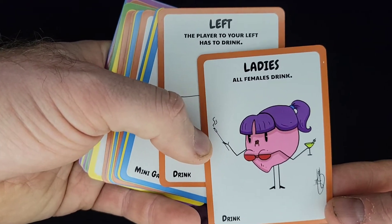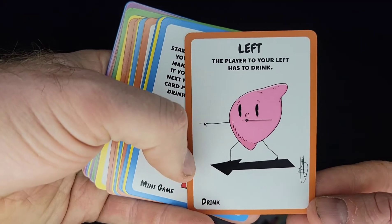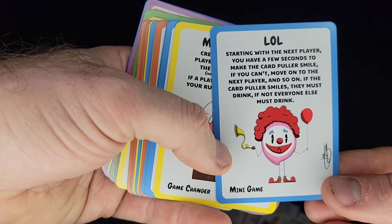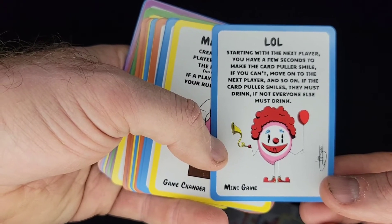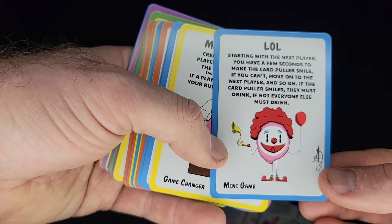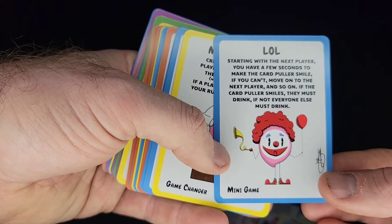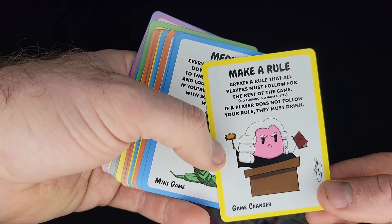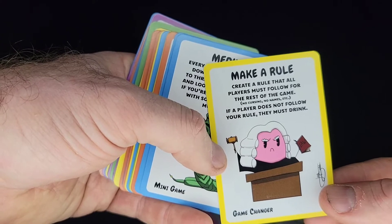Ladies: all females must drink. Left: the player to your left has to drink. LOL: starting with the next player, you have a few seconds to make the card puller smile. If you don't, move on to the next player and so on. If the card puller smiles, they must drink. If not, everyone else must drink. Make a Rule: create a rule that all players must follow for the rest of the game. If a player does not follow your rule, they must drink.